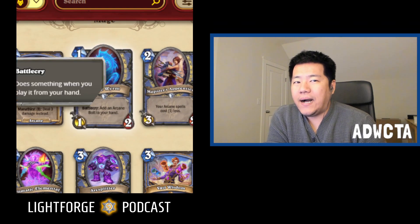Now for the bomb. The bomb is a one mana card — the one mana one-two common mage card called Arcane Worm. Battlecry: add an Arcane Bolt to your hand. This is essentially an almost on-curve minion for one mana that then adds an Arcane Bolt into your hand.